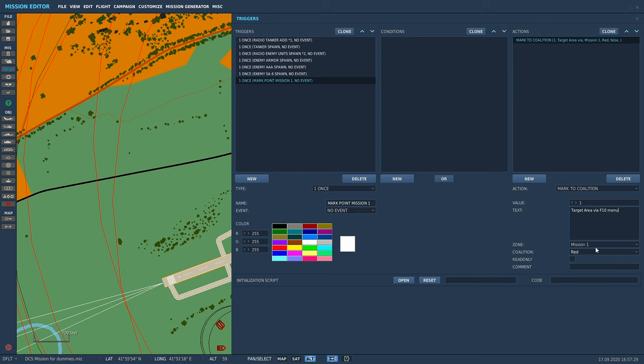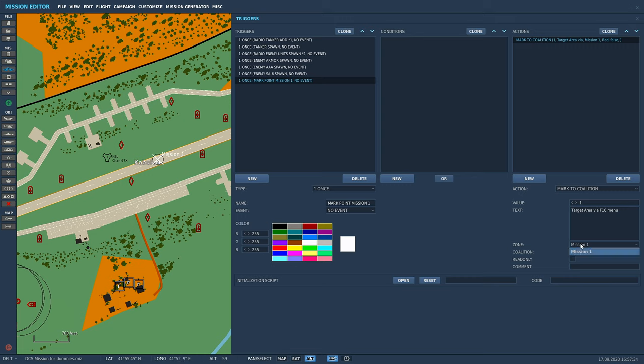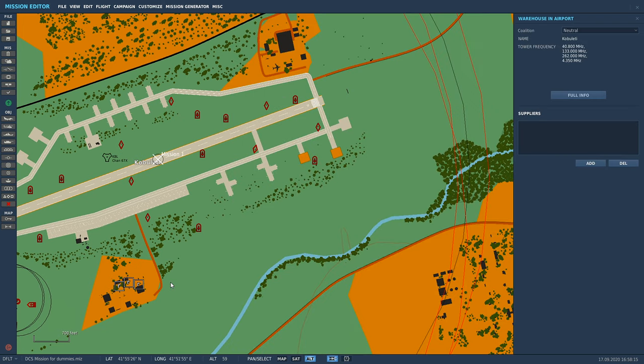'Target Area via F10 Menu.' The zone is called what we called our trigger - 'Mission One.' Coalition is going to be Blue. 'Read Only' - if you check that, it means no one in the mission can delete it by accident; it stays there stuck on the mission forever. Then 'Comment' - you can make a comment pop up when the mark point spawns into the map. I'll show you what that does in a second. For now we're going to quickly show that the mark point works, then add it to one of the other triggers we've already made.